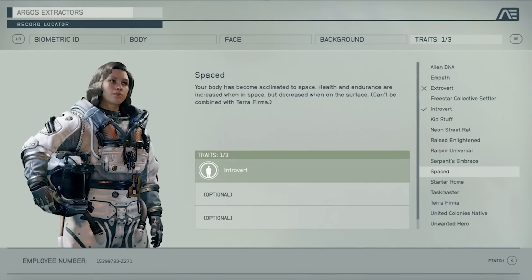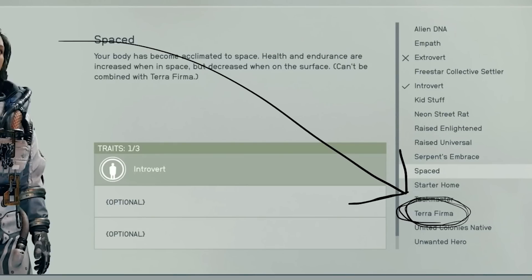The Spaced trait means your body has become acclimated to space — health and endurance are increased when in space but decreased on the surface. There's likely an opposite trait with the reverse effect on planets. From the original showcase, there was a Starter Home trait giving a home on a peaceful moon with a $50,000 credit mortgage. In the new showcase, this was changed to Dream Home — a luxurious customizable house on a peaceful planet, still with the $50,000 mortgage. That makes me wonder if you can get loans for other things, like a nicer spaceship.